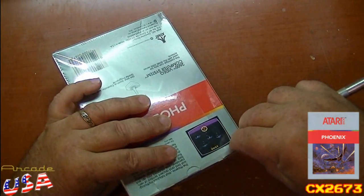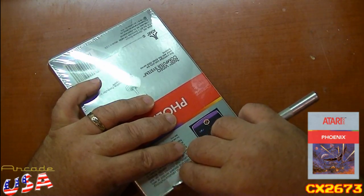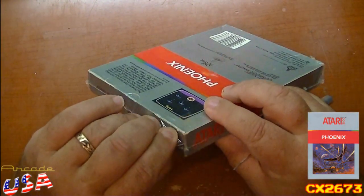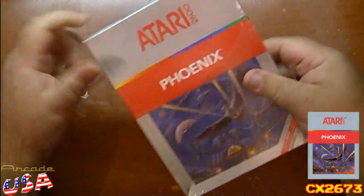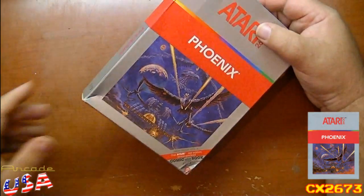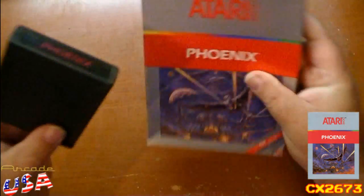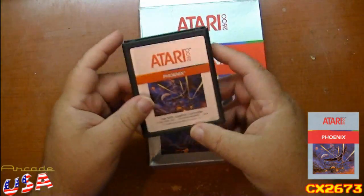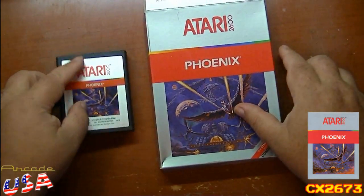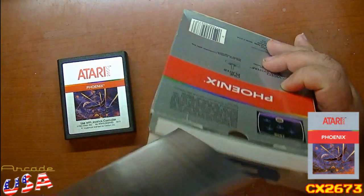We'll open it up anyway. Nice and careful — don't cut the box! Rip off the packaging. Inside the box we have, of course, the Phoenix game cartridge with that great artwork on the front. Cool. And we have the instruction manual.